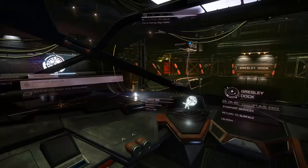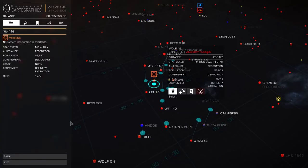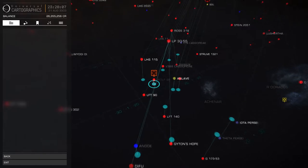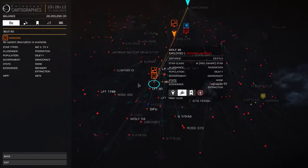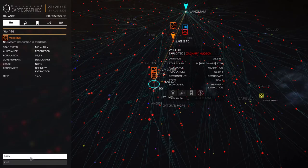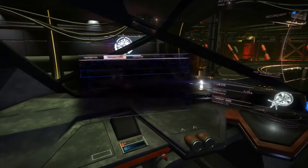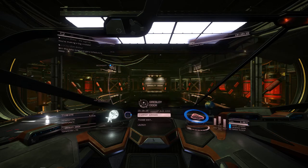Then you have to go in and set a destination to the system that the scan job is for, as you can see our pilot doing here. Once the course is laid in, you will need to undock and fly out to your destination.